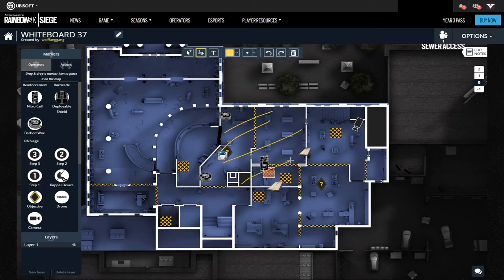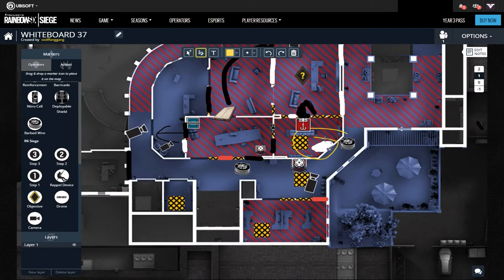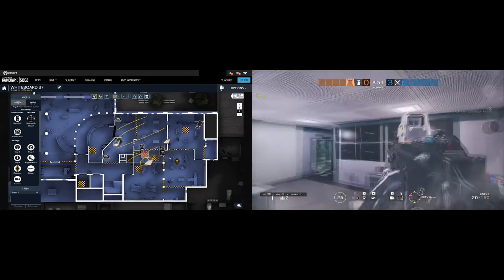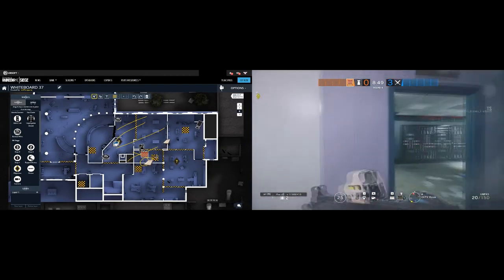The first floor part is there to deny the plant from below. Mira with C4, Castle with impact grenades. They can help players in storage defend it with the line of sight already shown. The castle barricade allows them with impacts, and Mira with her Black Mirror, to rotate back to the cafeteria or even to the CC through the hatch.